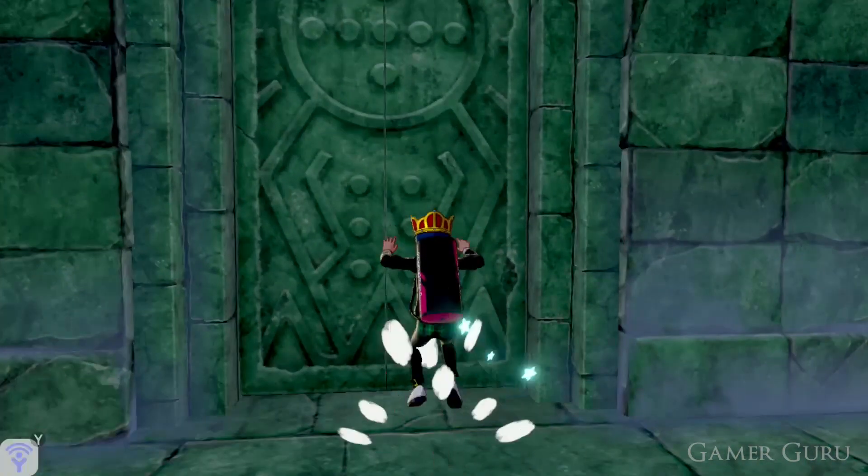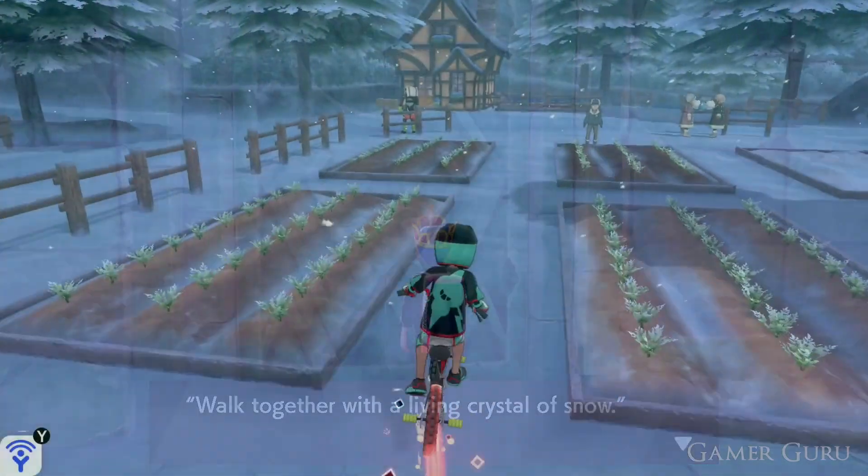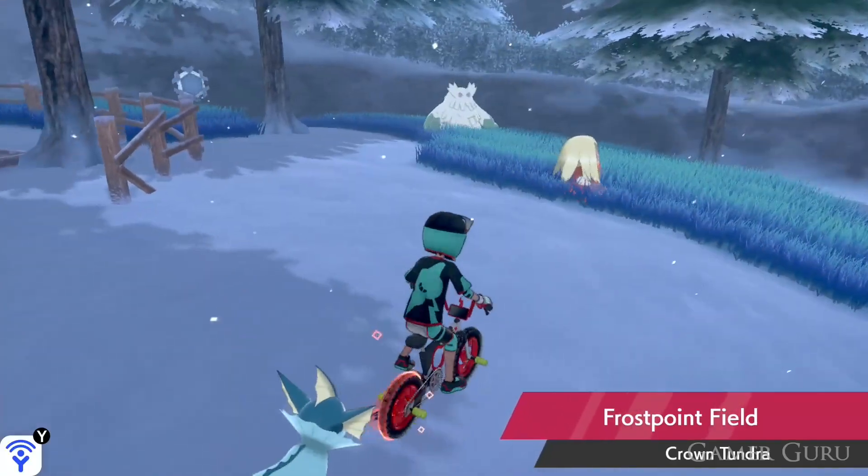Once you're at the entrance of Iceberg Ruins we'll get another riddle. This one will say "walk together with a living crystal of snow," which simply means that the first Pokemon in our team walking around with us needs to be Cryonagull.